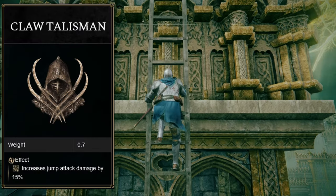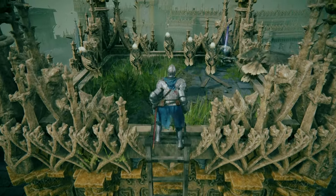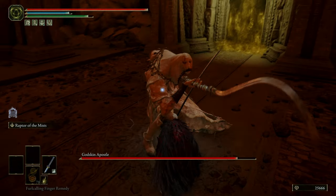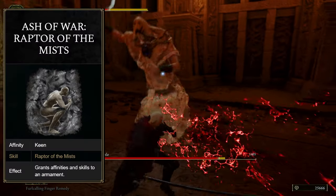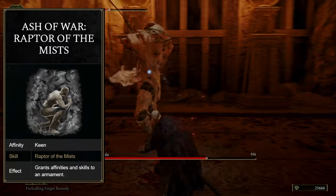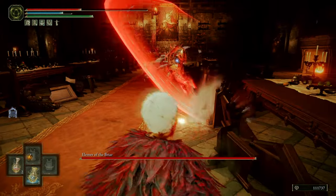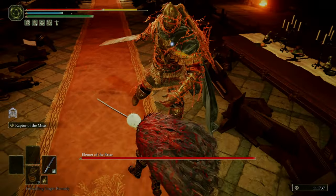Step three: we're getting the Claw Talisman, which can be found in Stormveil Castle. Guess what this does? Boosts jumping attacks — I bet you can see where we're going with this build. Step four: time for the Ash of War. This one also involves some trial and error. At first I tried using that Raptor Mist thing, but it's unreliable as fuck. It looks cool and it also leads into a jumping attack, but half the time you do it the attacks go over your fucking head. So memes or not, that's just too useless for me — I cannot get behind that.